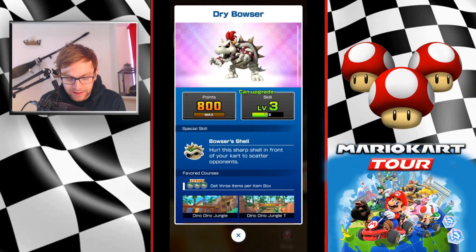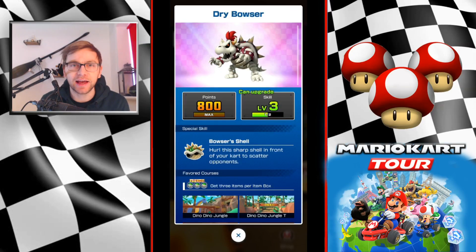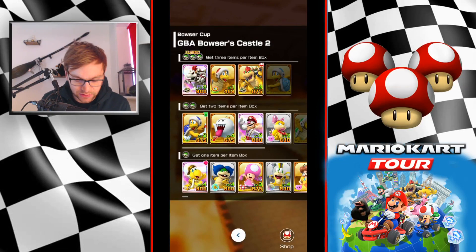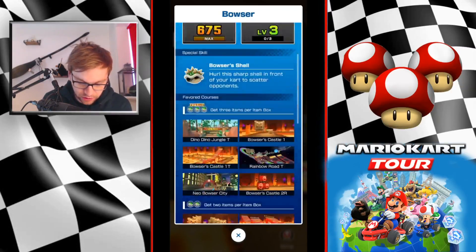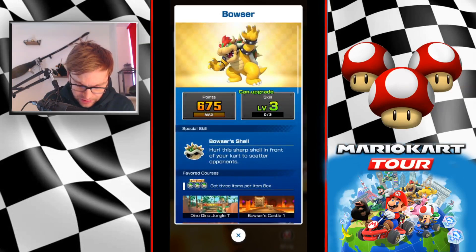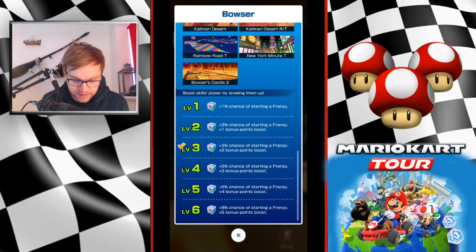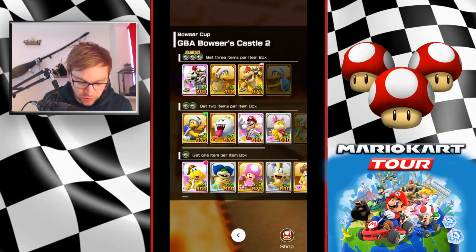I will be going in with my Dry Bowser, who I can level up - I've got plenty of tickets left to spare. I can take a four percent chance to a seven percent chance. I wanted to hold off just to see whether it was necessary to spend that ticket. You could invest in Bowser, who's equally as good, but you'll miss out on the 125 points and have a lower chance of starting a frenzy. If Bowser is one level higher than your high-end driver, go for that.